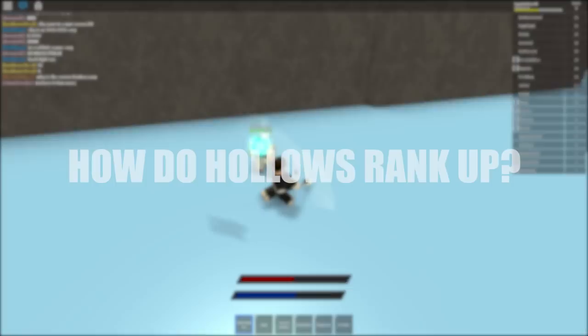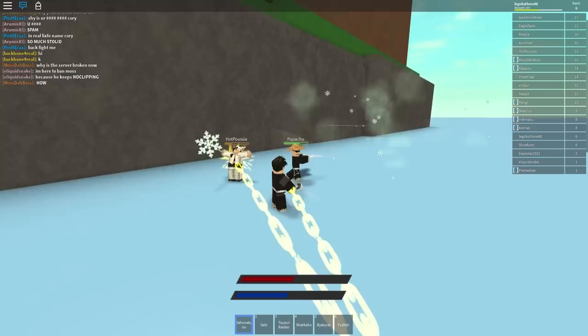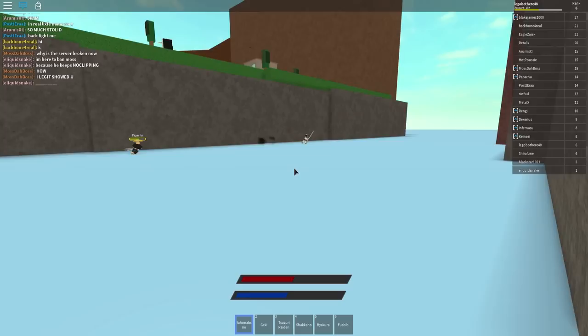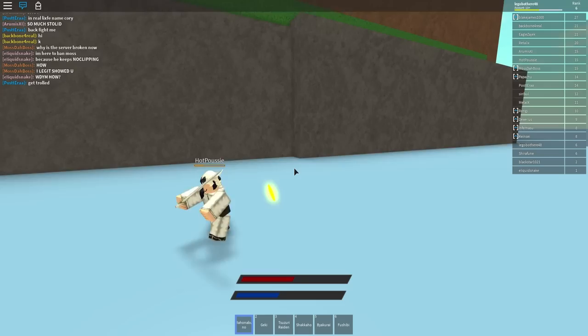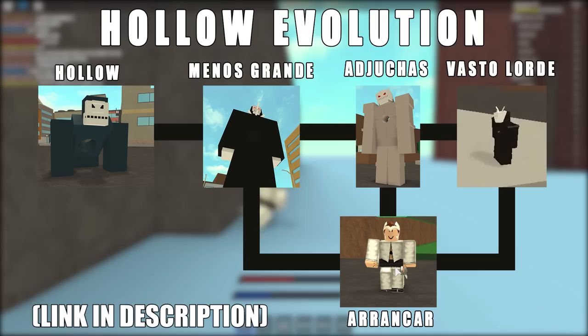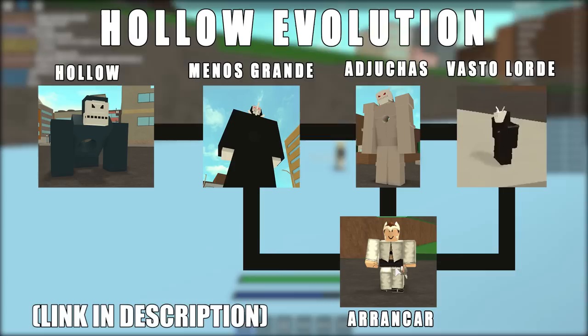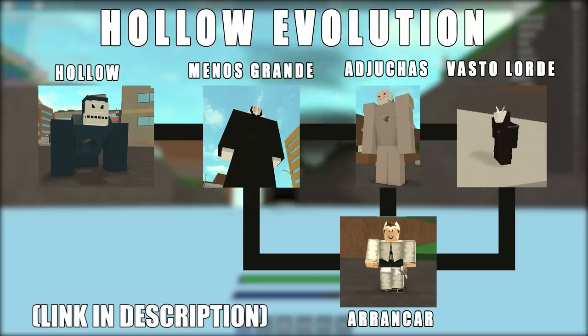Now, how do Hollows rank up? This is a completely different system. Hollows rank up by defeating Arrancars, Soul Reapers, NPC Hollows, or other player Hollows. The enemies drop Spirit Energy or Souls — you eat them by pressing E. As you eat, you grow in size, and after a certain amount you evolve into a Gillian, then a Menos Grande, and from Menos Grande you can turn into an Arrancar.